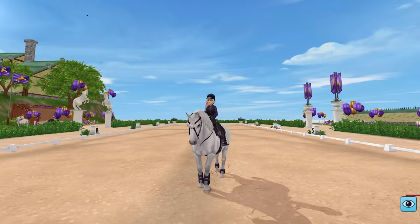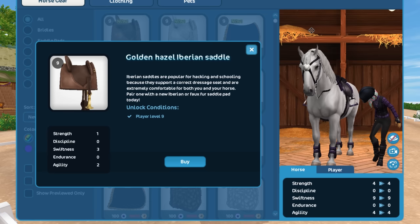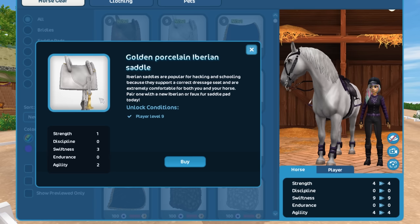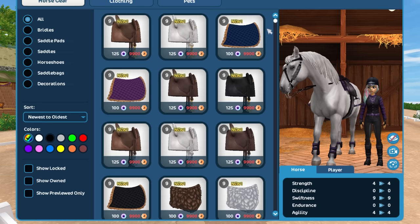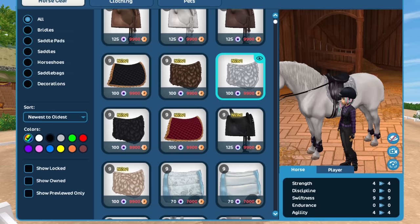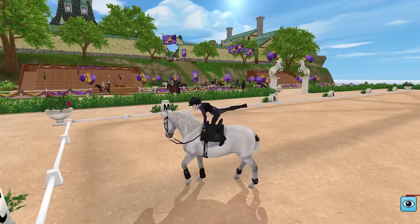Let's talk with Loretta. They also added a new saddle and saddle pads — this is the Iberian saddle, which comes in different colors: hazel, porcelain, pecan, and ebony, in either gold or silver variation. There are four new Iberian saddle pads: blue, purple, black, and red. My personal favorite are these faux fur saddle pads — I think they look so beautiful. I don't think you can get any fancier than that.